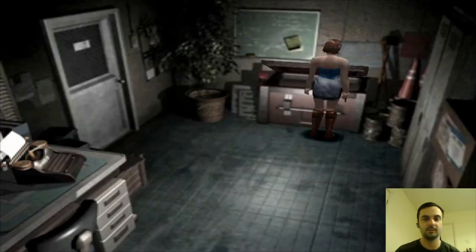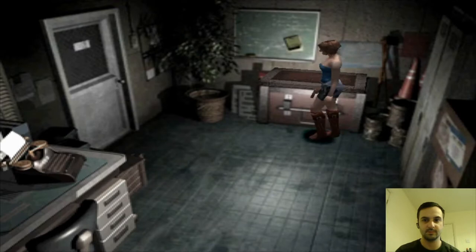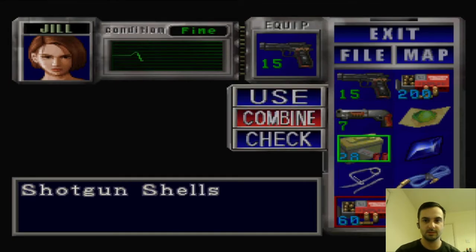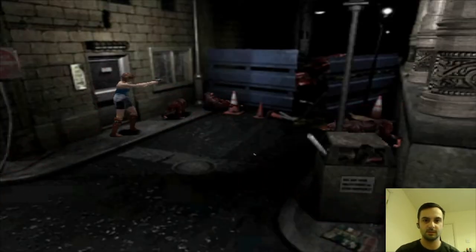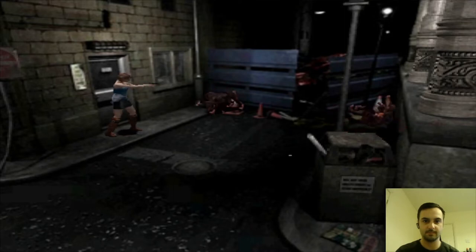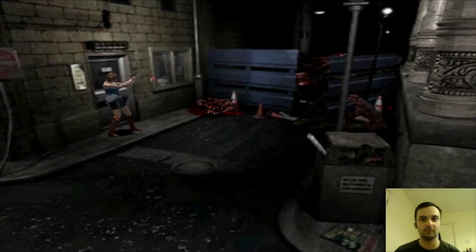Go into here. Open this chest up — we don't need the lighter, we could do without that for the moment. And then we can get this handgun ammo here. Combine there. Okay, ten left. Let's go through the next door. Through the next door, we've got some more dogs to fight. So we've done those three dogs without losing any health, which is brilliant.